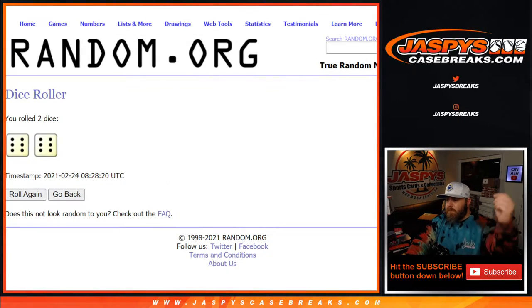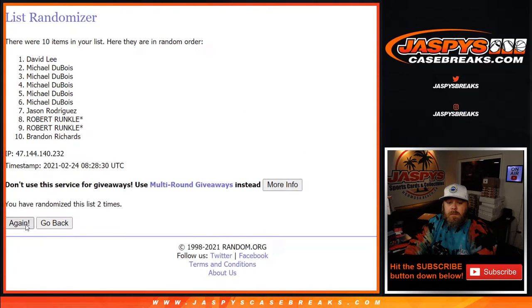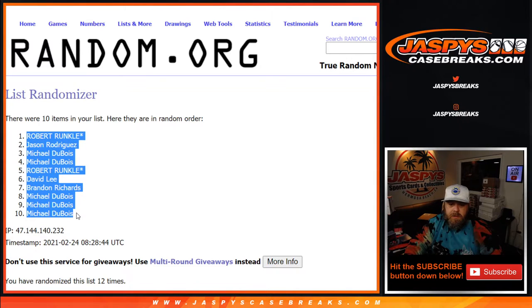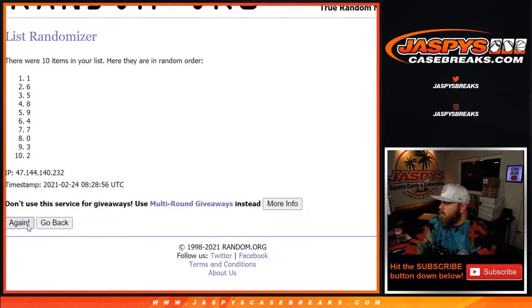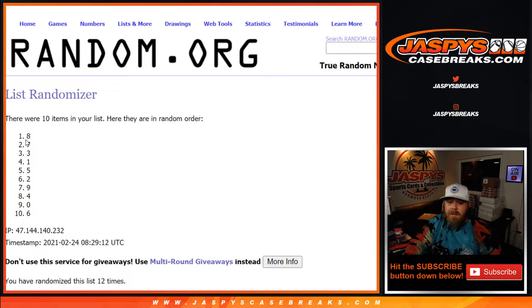Rolling 6 and 6, 12 times to randomize the customer list — Robert Runkle down to Michael Dubois. Then rolling 12 times again on the numbers, from 8 down to 6.